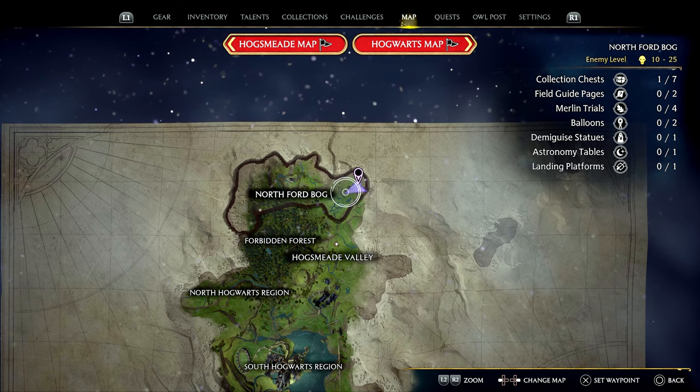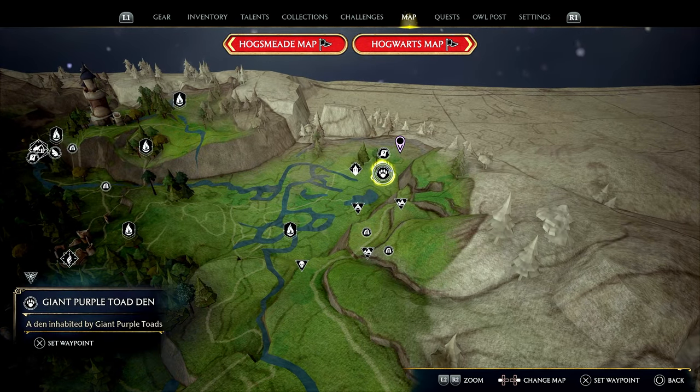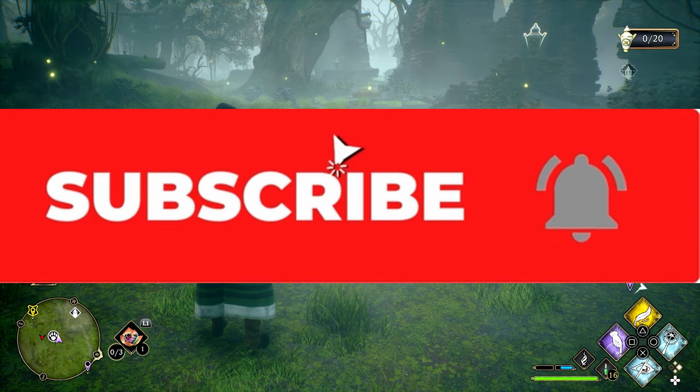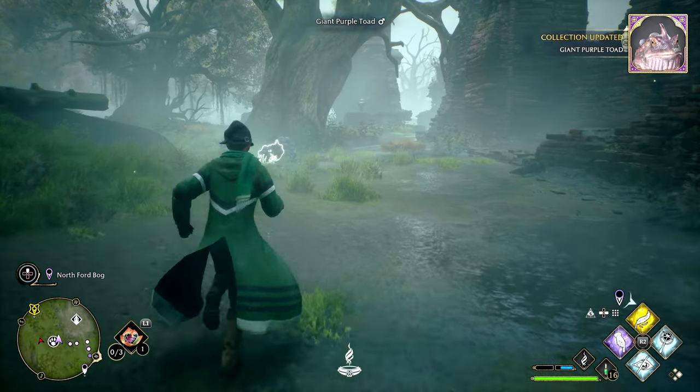The different areas are going to be in the western part of the Forbidden Forest, in the southeast part of the Northern Ford Bog, in Hogsmeade Valley, also in Hogsmeade Valley near the river, east of Hogwarts, and also in the southwest part of the South Sea Bog and around the lake as well on the map.